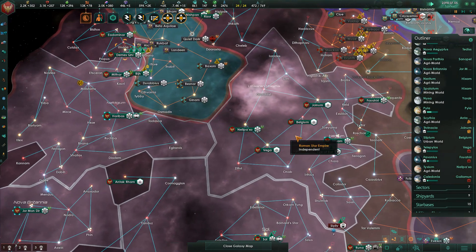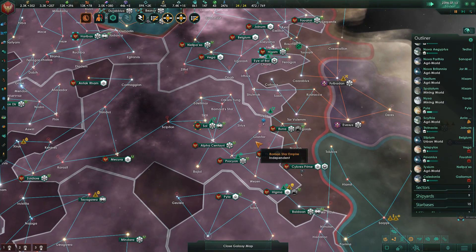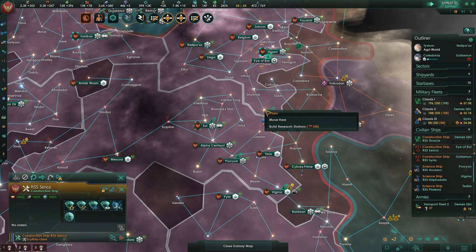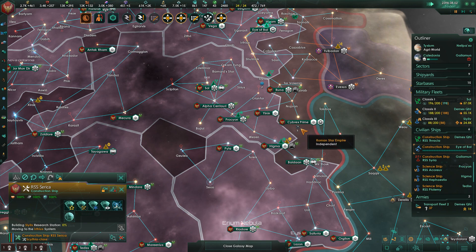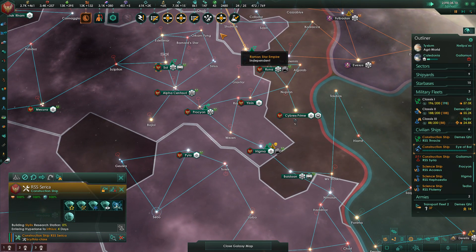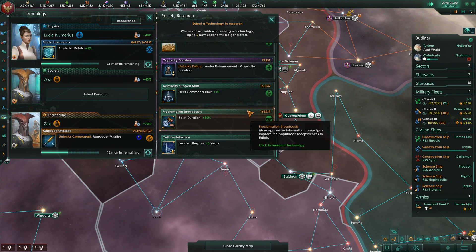Moving along. As I mentioned, we are building — yeah, the station's going to die real quickly. There goes the pirate station. A little bit of energy and minerals for it, not a lot. Now we unfortunately and annoyingly need to rebuild that research station, since the pirates blew it up like jerks. You can see some trade value starting to become available in Cypress Prime, so I may have to do a station there eventually. Starbase capacity has been improved by one — perfect timing.